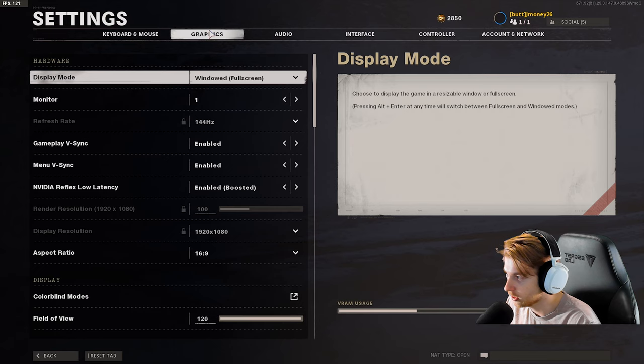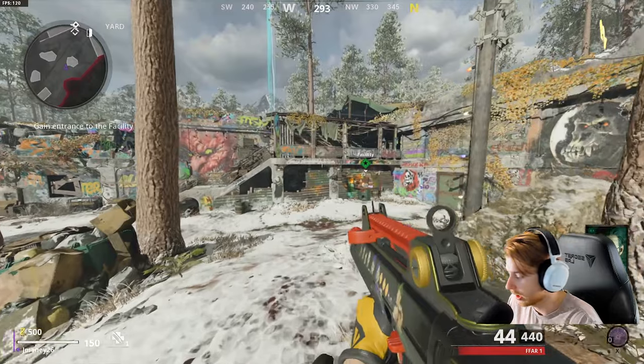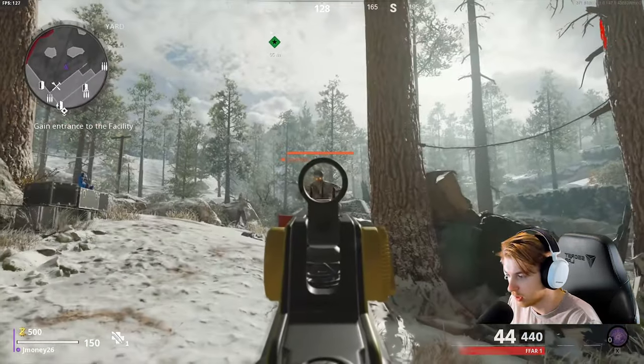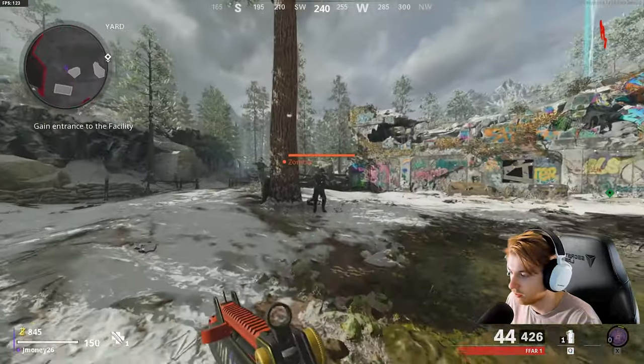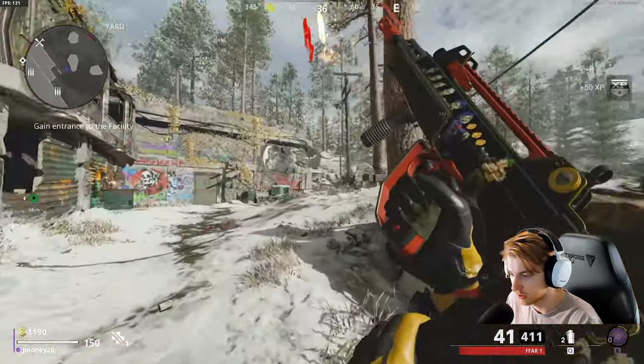I'm going to change up the graphic settings so we can actually see what it looks like - I'll put the model quality on high for this one. I usually keep everything low because Streamlabs really likes to chug along, so I keep all my settings at the lowest so I can record for as long as I need to. We'll make a little exception for today.